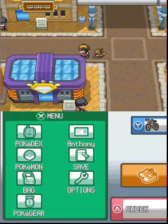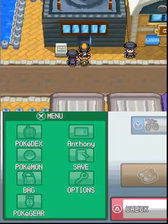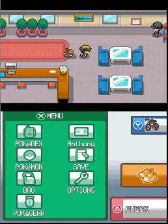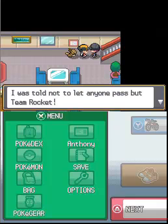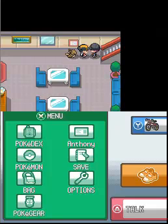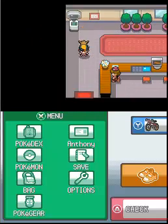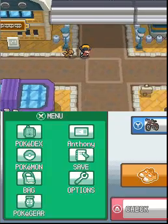Your first reaction is probably going to be to go to the radio tower, so let's try that. The Team Rocket theme is playing. A grunt says he was told not to let anyone pass but Team Rocket - you're only allowed through when you're wearing the cool black uniform. That's a strong hint that we need to find a Team Rocket uniform.